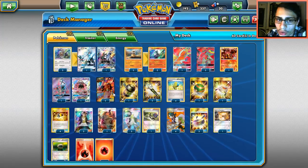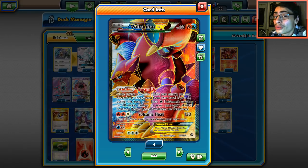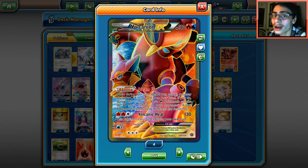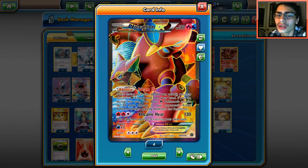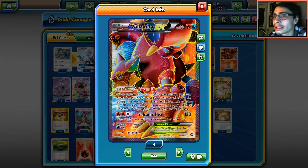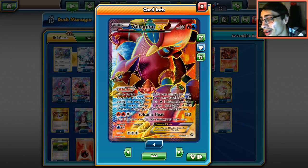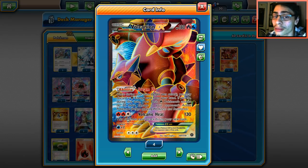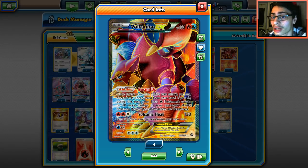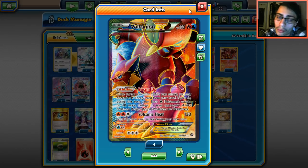We have our Volcanion EX mainly for Steam Up. It's also a water type, so if you're playing against Salazzle or something, you can hit it for weakness — something that a lot of people never really consider about Volcanion. I've seen people make mistakes where they avoid Volcanion against fire Pokemon, but it's a water type. So Volcanion is here mainly for Steam Up, but we do have that water typing available.